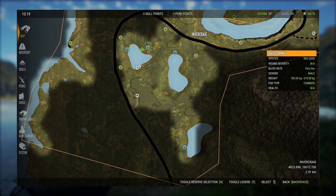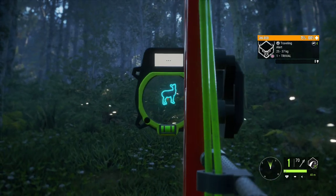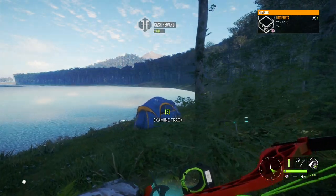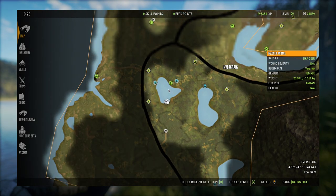Next are the three lakes below the river — this was actually the first area where I found sika deer. It's a decent area, not nearly as good as the river or our final location, but there are a decent number of sika zones around these lakes. Some sika deer actually ran up on us here, so we'll take one out as a bonus kill for some cash since we're on the early access build and a little low on money.